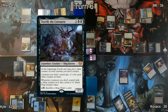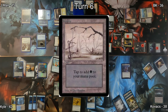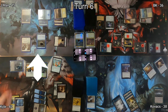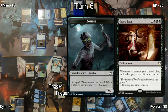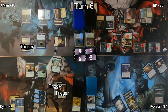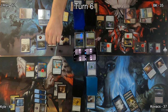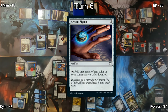Kovacs plays a Swamp and casts his commander Toxrill, the Corrosive. On his end step, Toxrill places a slime counter on every creature he doesn't control, shrinking each by minus one minus one — though it doesn't kill any thanks to lord effects on everyone's board. Kyle plays Grave Pact, making opponents sacrifice creatures whenever one of his dies. He attacks J-Man with his decayed zombie dealing two damage, breaking it, triggering a bunch of things — opponents sacrifice creatures, J-Man makes spirits, and Bastion drains. Kyle then casts Arcane Signet for ramp.